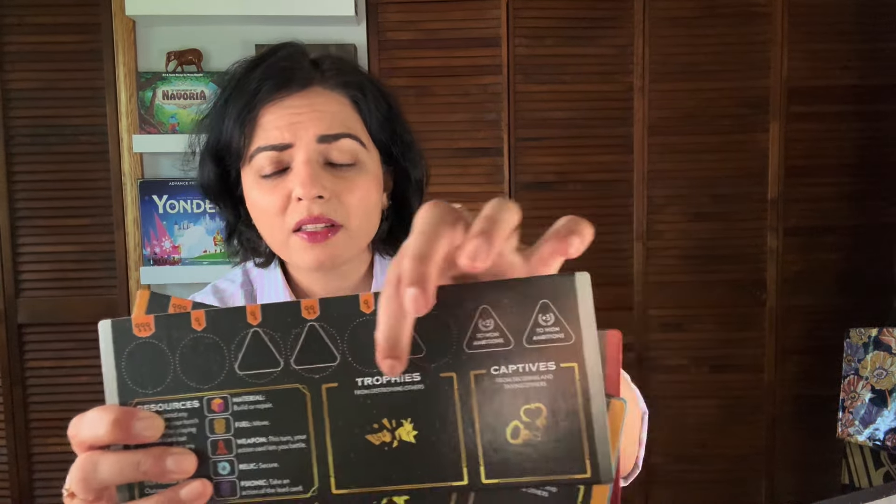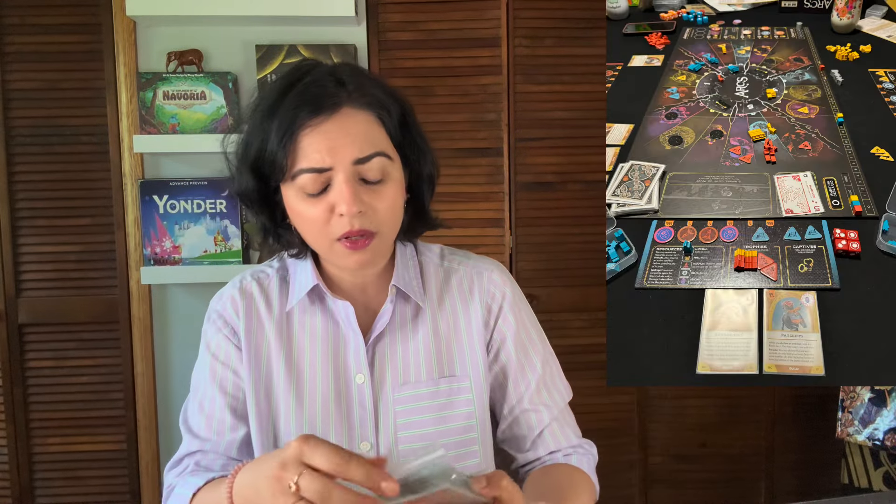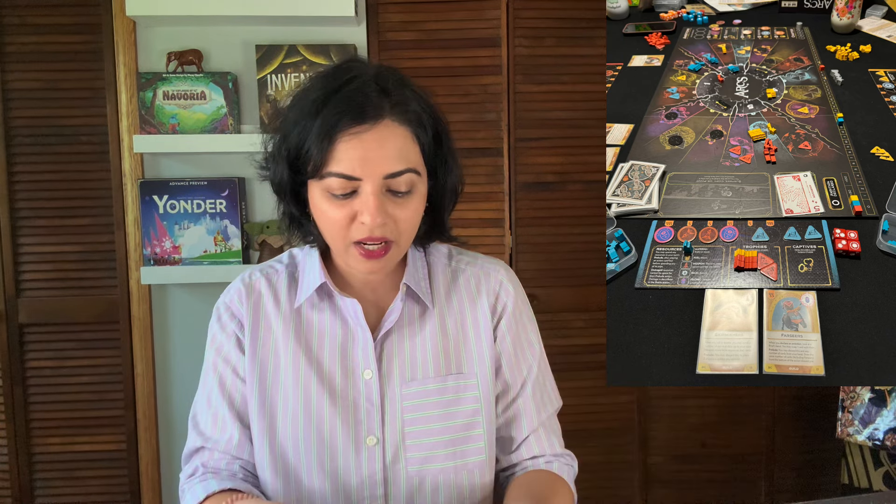In this game each player has their own board where you store resources like goods, trophies, and captives. It comes with a handy player aid because you'll need it. The game is played over chapters. I'm not going to go into super deep detail since there are countless videos explaining how to play — I'll just give an overview rather than a detailed how-to-play.